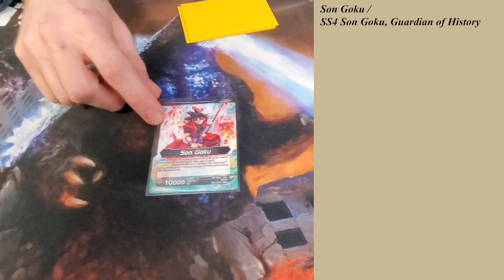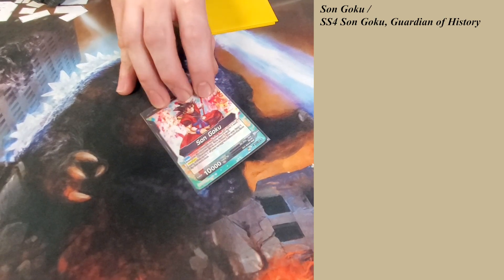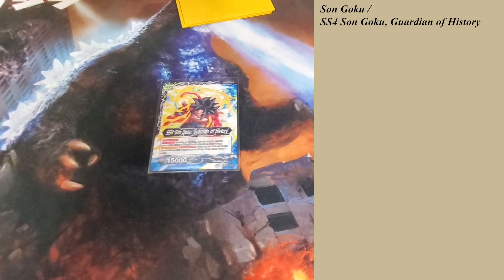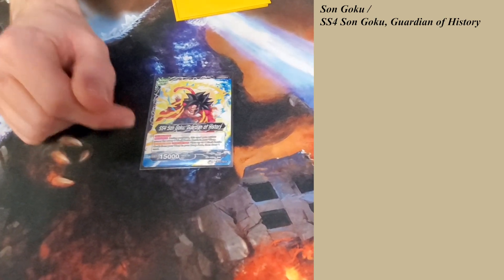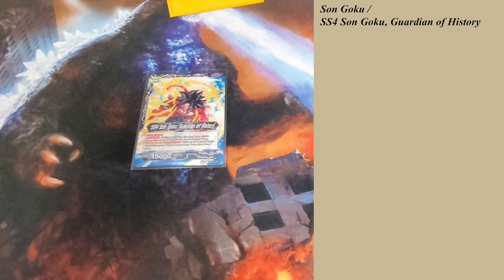All right, this is Son Goku. This is the Xeno version. Auto, burst three, pick up a life, and draw a card. Kind of like Gotenks, but you get to burst three. Backside, Double Strike, plus 5k for each eight black cards in your warp. And you can put cards from your warp back in your drop area and draw a card.